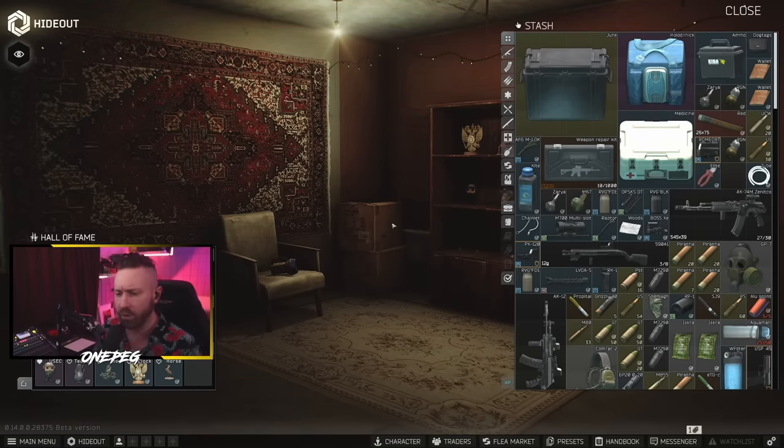There was a question people have been asking about whether or not you need to have the power on. It doesn't look like you do — you can have the power off and still get the passive leveling bonuses, at least that's what it says on the readout. The percentage increases achievable right now are pretty small, so there's really no way to test if this is actually happening, but in the tooltips it looks like it is.